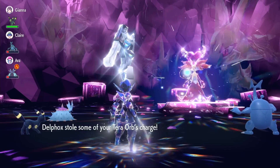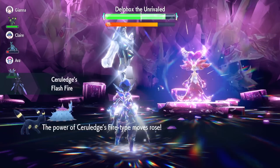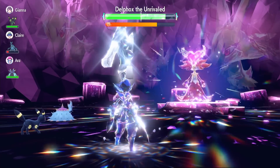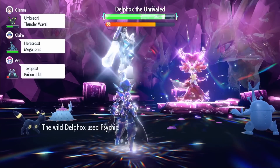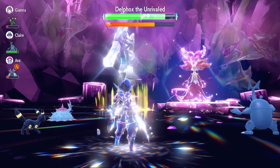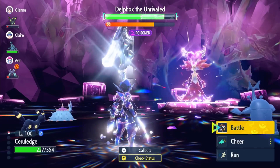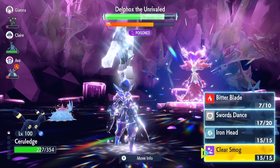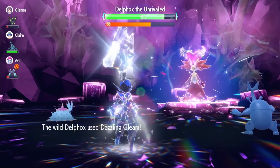We use Sword's Dance to raise Attack by two stages. Delphox steals our Tera charge and tries Will-O-Wisp but it doesn't affect us. We use Sword's Dance again. If Delphox lands a Psychic Special Defense drop early, don't panic — you can still complete the raid, you just need to use Bitter Blade more often. It's all about balancing Bitter Blade for healing, Iron Head for damage, Clear Smog when Nasty Plot is used, and Sword's Dance to boost your attack.